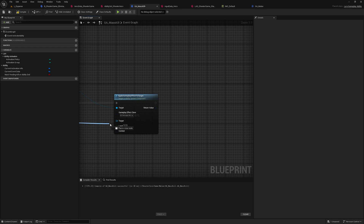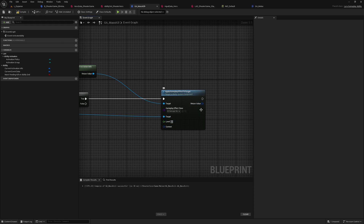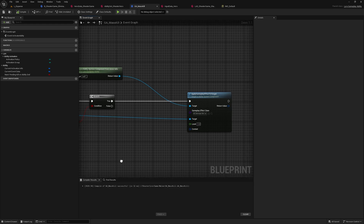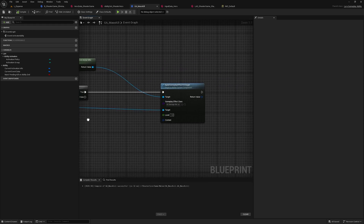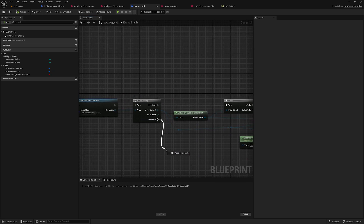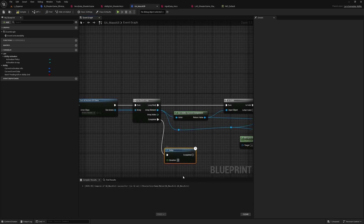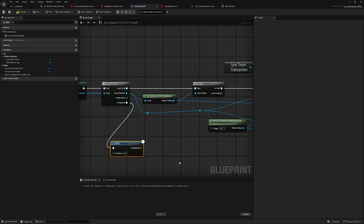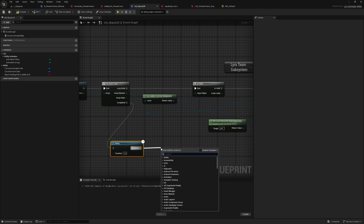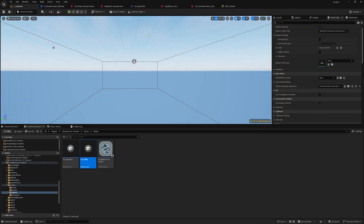For the gameplay effect class I'll use the Lyra-created GE Underscore Melee. This will cause 100% damage, so everybody within the 700 centimeter radius from the opposing team will die. I'll give it the reference of that ability system for the target. For level I'll set it to 1. After doing all those things, I'll end the ability — I'll add a delay of three seconds so the ability can only be activated again after three seconds. On the completed node I'll add End Ability.